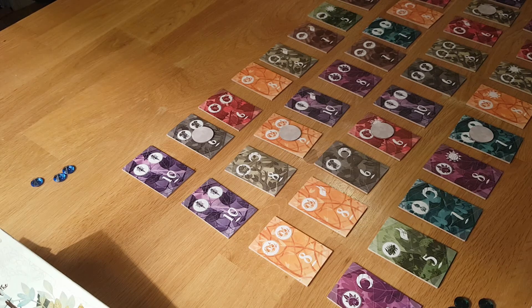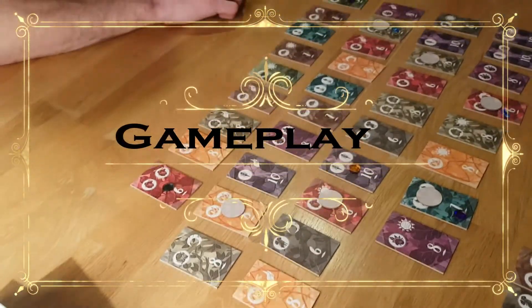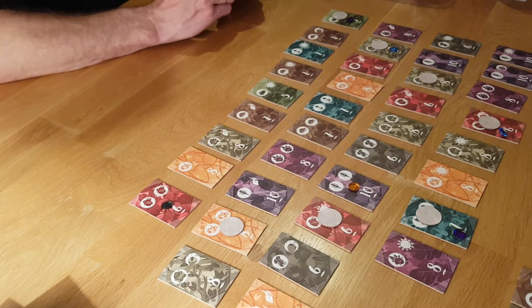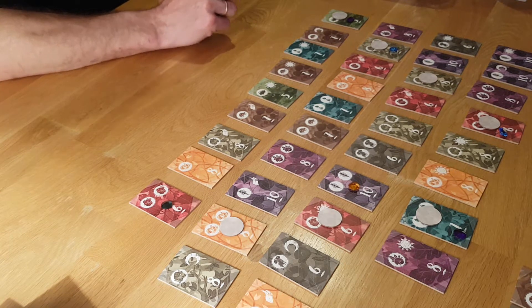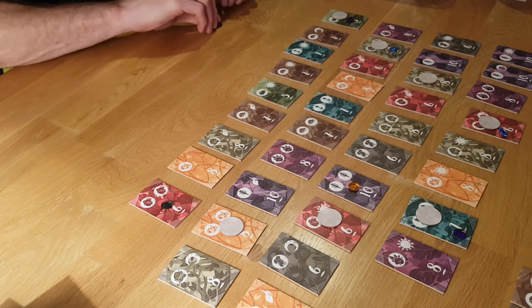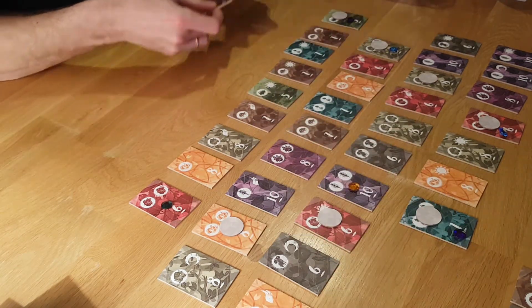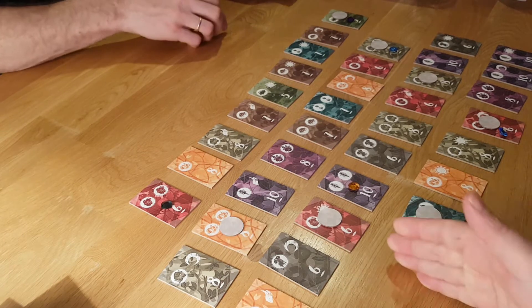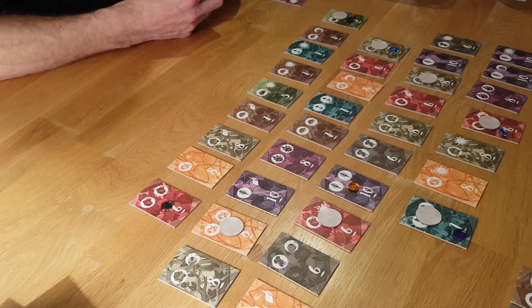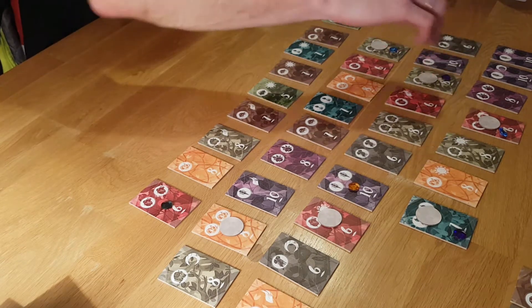Welcome back — we've had a couple of rounds. Dave is the first player and is about to start. We've each collected a few tiles, I've got a favor token, and we've placed a couple of bookmarking gems down. Dave takes two end tiles — leaves with power symbols — and he has a chance to bookmark; you can only bookmark once per turn.